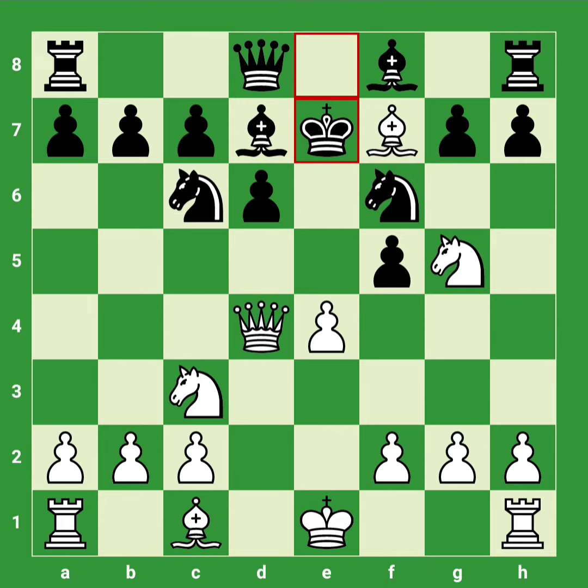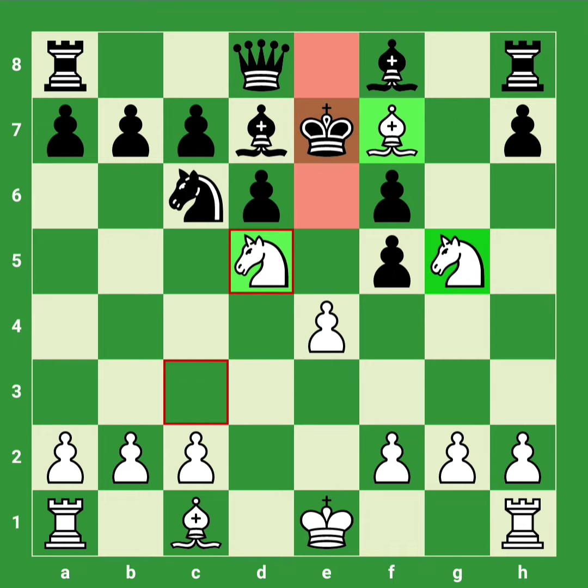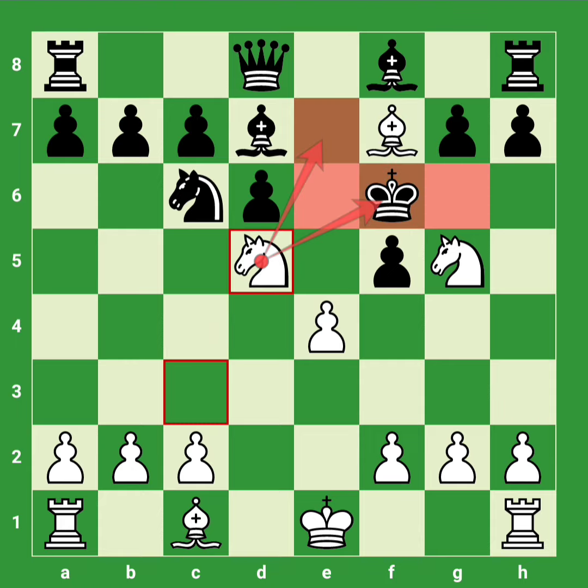Now you can take a moment and pause the video here to try to find the move for white. It's the mind-blowing queen sacrifice, giving up a queen for a knight. Now black is left with two options: g takes f6 is met with knight to d5's checkmate, so black has to capture with the king. Now knight to d5 check, the king is forced to e5.